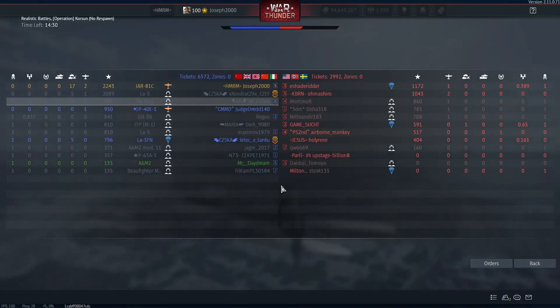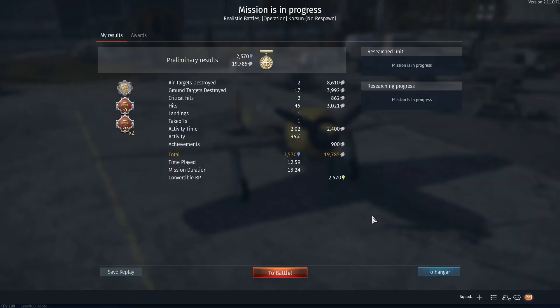Let's head back to base and get some bombs. In the end, I ended up J-ing out because my last remaining teammates decided to J out — that Chinese P-40 J-ed out, and the LA-5s also J-ed out. Considering I was up against a Yak, a B-18A, as well as two unknowns, I'd rather not take the risk. But I hope that gives a showcase of what the IAR-81C can do, and I will see you all on the next one.